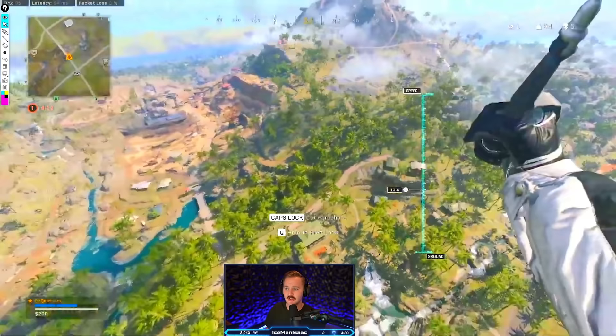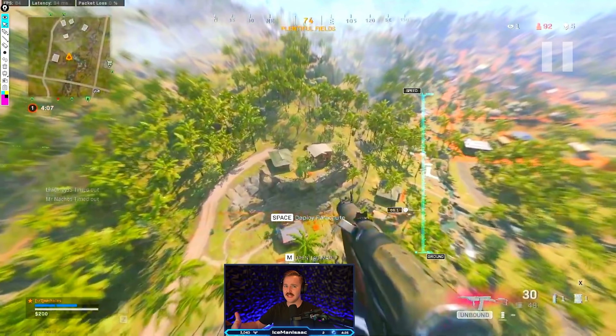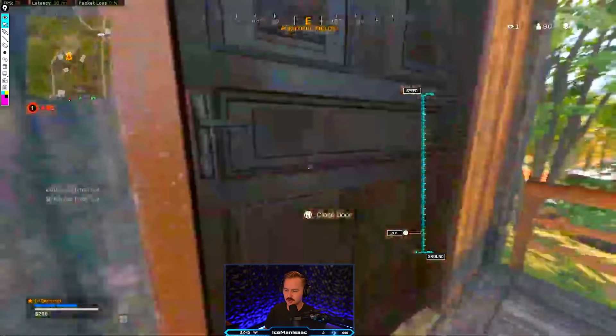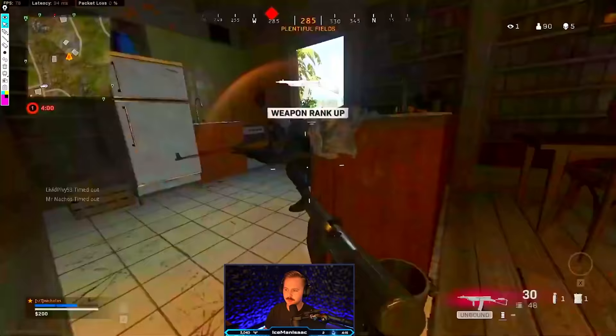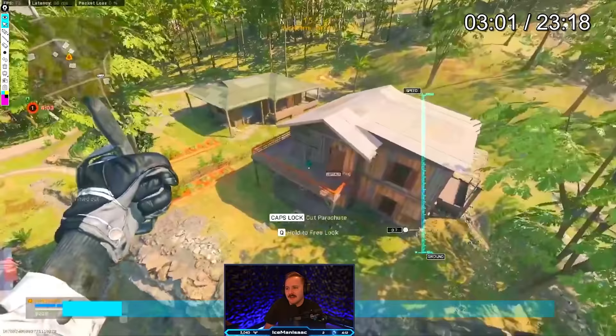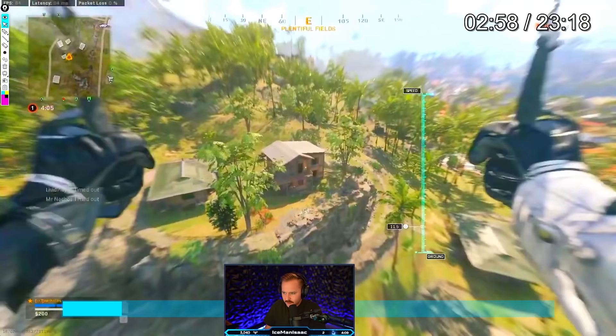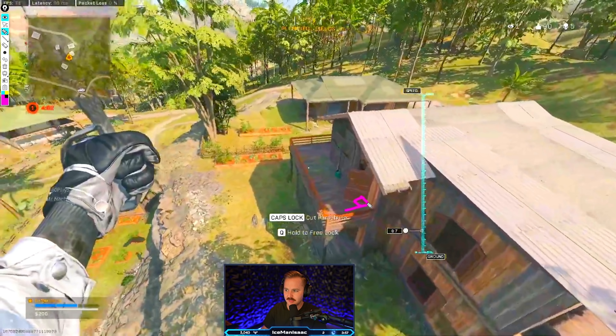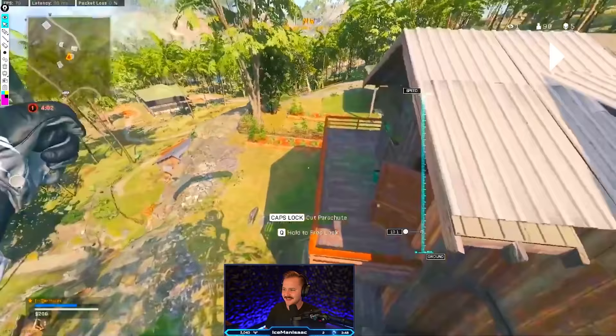Right now it kind of looks like you're just on the hunt for gunshots. Why are we landing here? Is there a reason? Doors are open here too — actually, that door's been creeped open. So there's a rat in here. If we see a door that is not completely ajar 90 degrees, that means someone creeped open that door. Why is anyone creeping open a door in a house in the middle of nowhere? Probably because they're a rat.